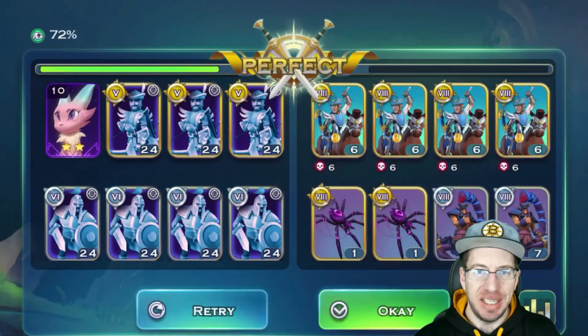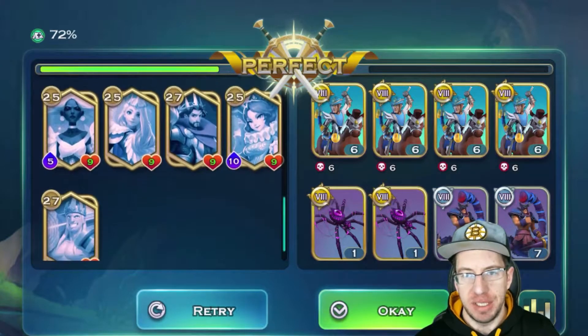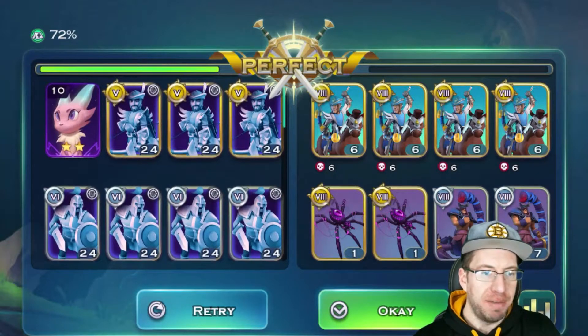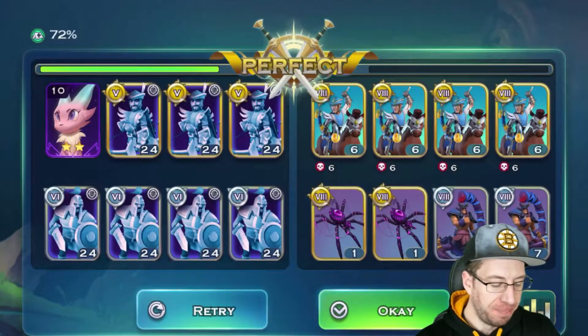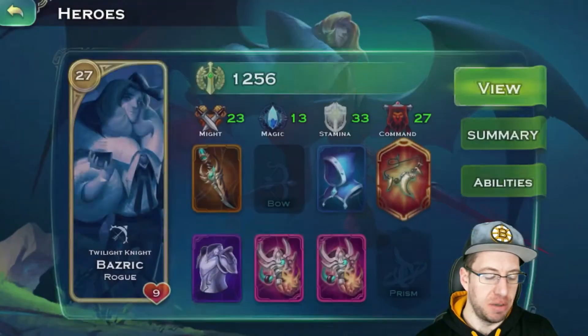It looks like I did not need to do Averill's Ice Wall. However, if you're struggling with this because the mounted archers get in behind, Ice Wall is a great way to keep them out. We have a level 10 pet. Our archers have 5,100 attack. Our swords are super weak. And as far as heroes, we have a basic Bazrix. We are now castle level 17, so of course we brought him up to level 27.